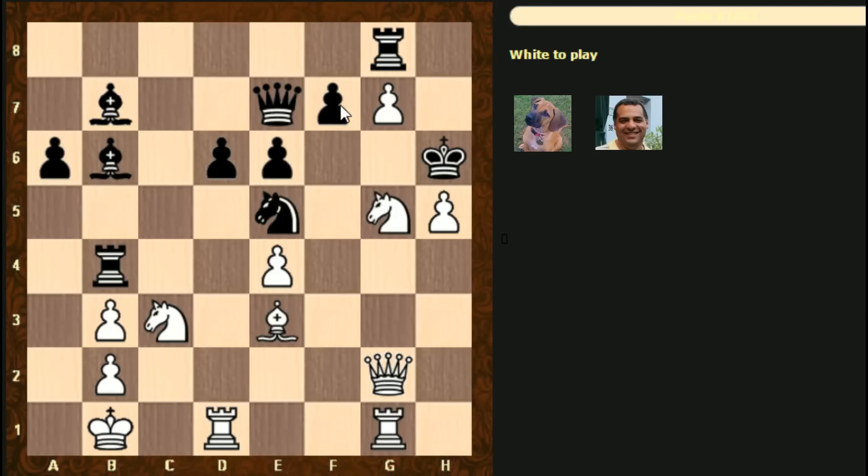A forcing move jumps out straight away - knight takes f7. But is it working? It's a double check and makes the g6 square available on the g-file. But is that the move? There's also knight takes e6 check to consider. If we look at knight f7, the king's going to have to go to h7.